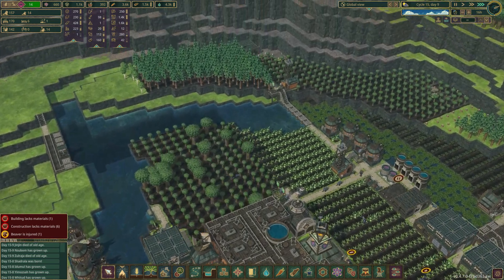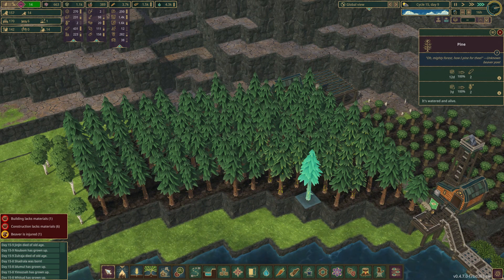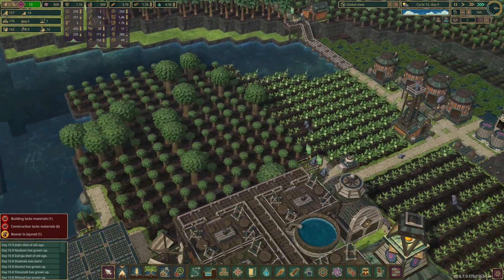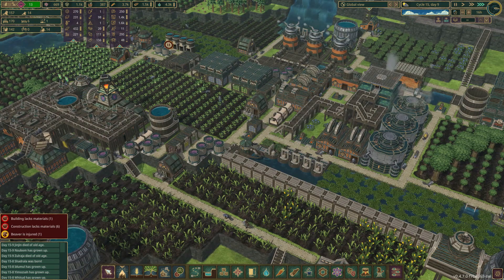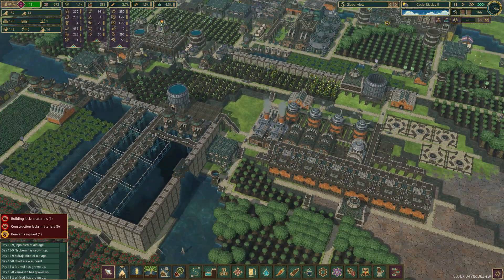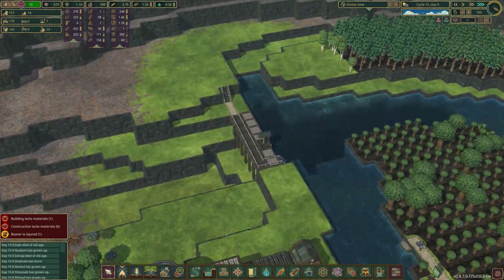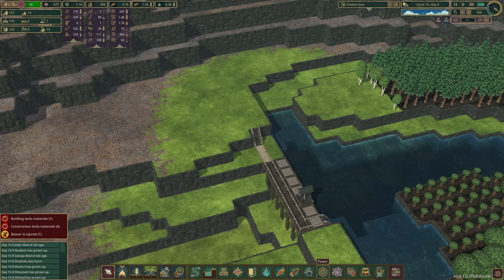Is there any more sap growing? Yeah, there's plenty of sap. It should be coming in every couple of days now. Well, it's not the end of the world that it took that long, but quite terrible. 14 beavers not doing anything. Let's go ahead and figure this out.